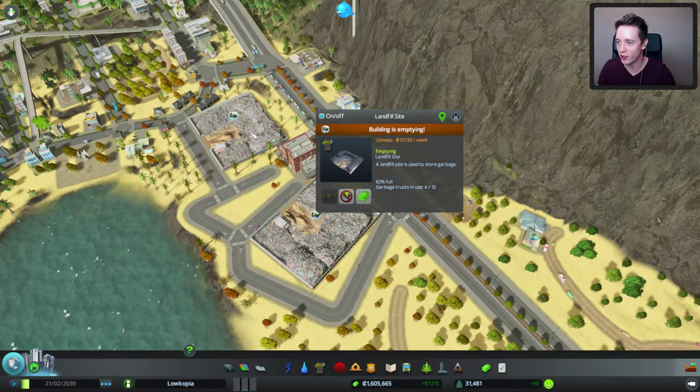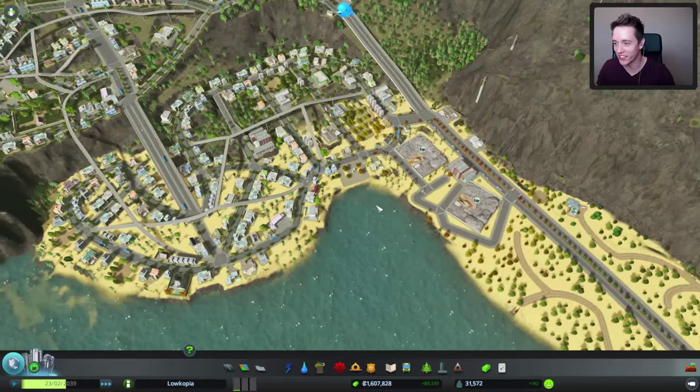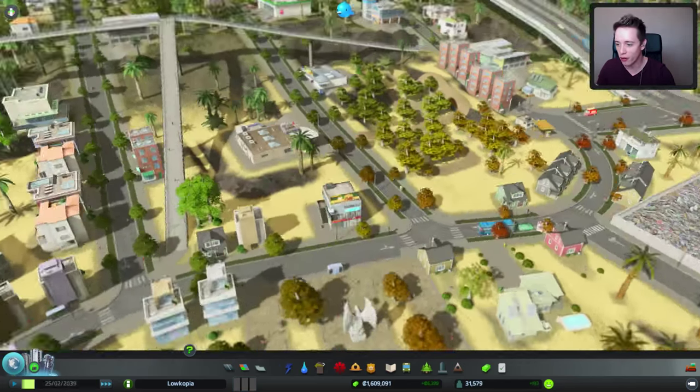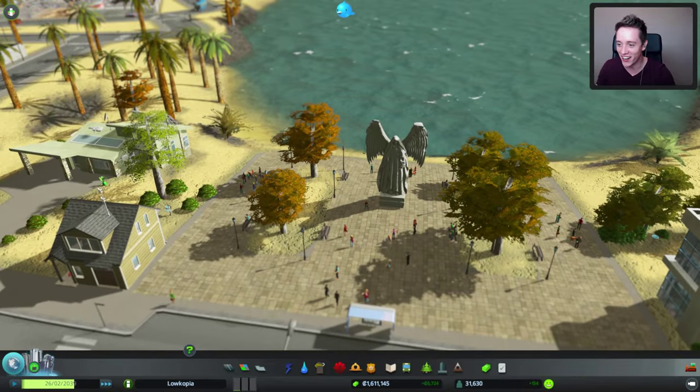This is looking really really cool here as well. I had to put some extra roads to these landfill sites because they weren't emptying anymore. Turns out there were no roads connected to them, so they couldn't actually be used. Wow, people are actually sitting right next to that statue — that's so creepy.